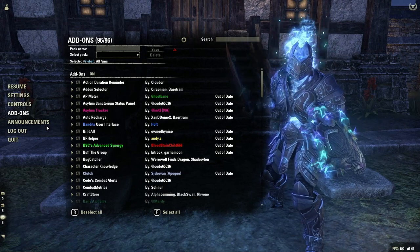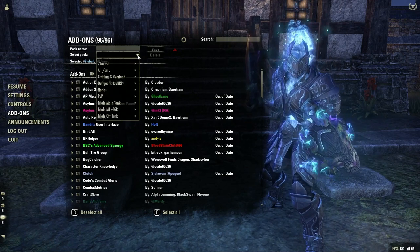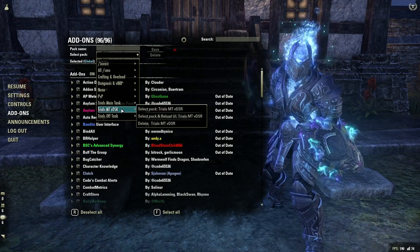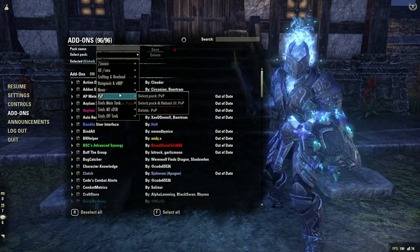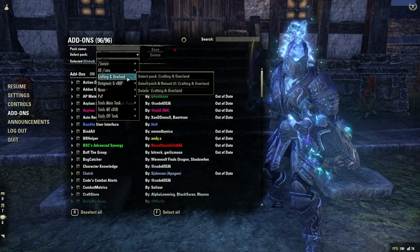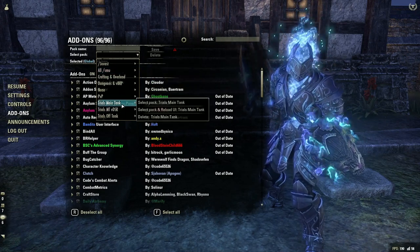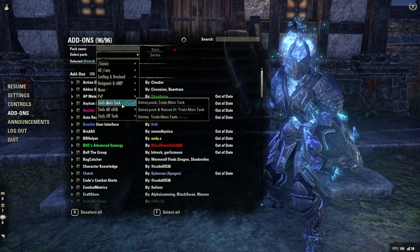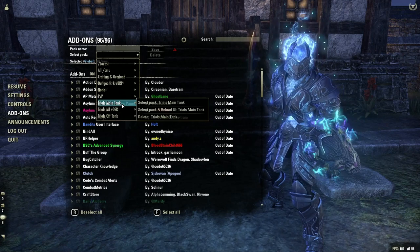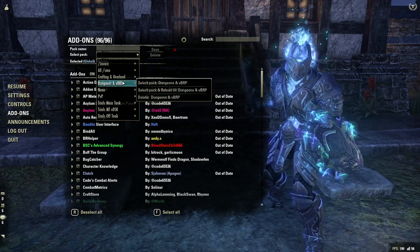Add-on Selector is a fantastic add-on. This gives me the chance to set up different packs. As you can see here, I've got different packs where I can select my main tank add-ons, my off-tank add-ons, my main tank for Dread Cell Reef specifically, PvP where I can turn my add-ons off, different ones for dungeons and Black Rose Prison, crafting and overland for solo content, turn all my add-ons on and different packs like that. This is a really good add-on and it also helps to increase my FPS because I'm not using add-ons that I don't need when I'm doing instanced content.